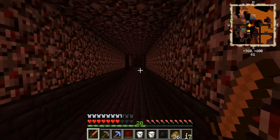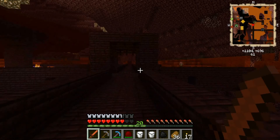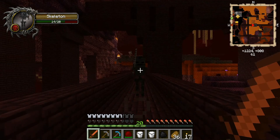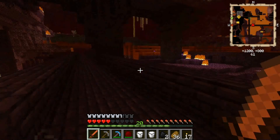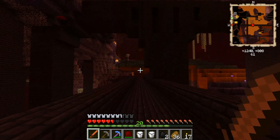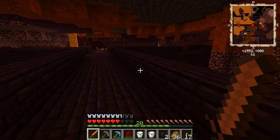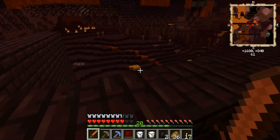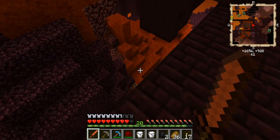We can get some blaze rods and all that good stuff. Look at that — there's the whole stronghold, very cool. All right, let's take care of this wither skeleton. Oh my god, I thought I died — it just gave me the wither effect. Oh no, where's that fire bat? The bat is under me, and if it stays under me we'll be safe. That wither effect is really nasty.